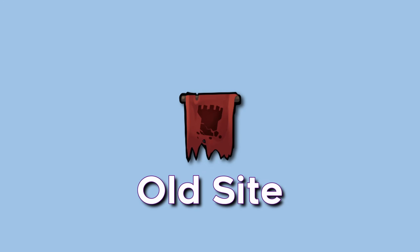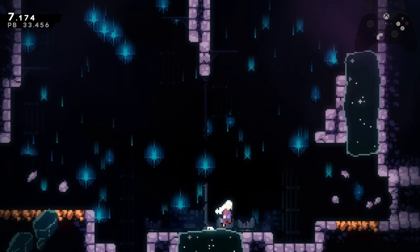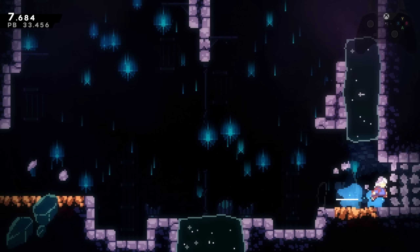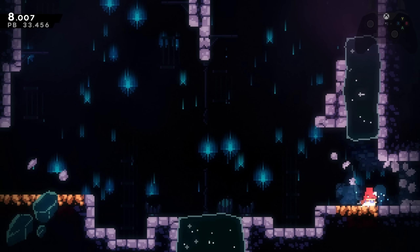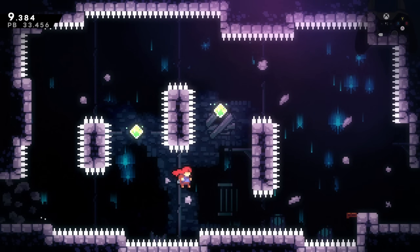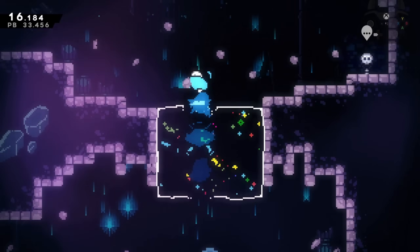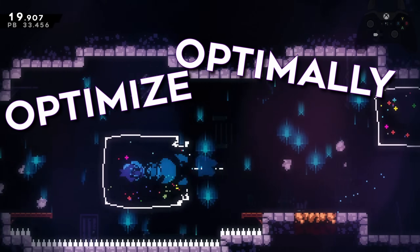In Old Site, optimizations are everywhere. After hitting the block, jumping right after hitting it is possible and lets you land on the ground much faster. It also helps you optimize the next room by short hypering through the transition and bunny hopping on the other side for some distance. We're trying to optimize movement now — time to optimally optimize this next optimal room.